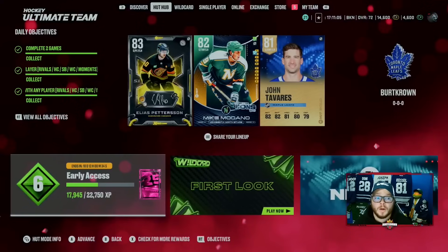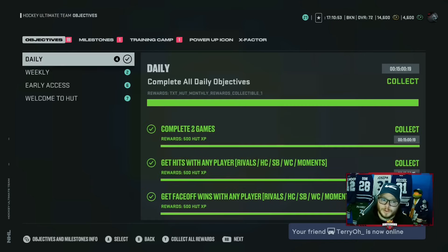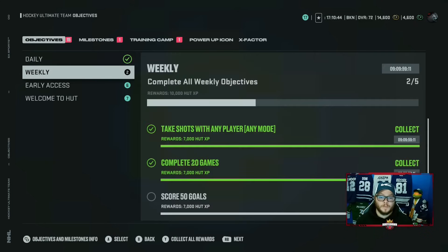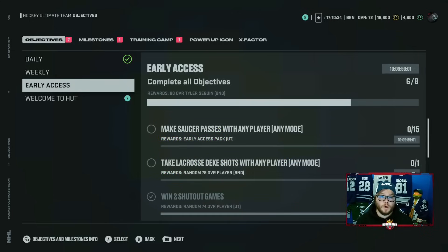We're going to take Nico Hischier. Now one big bonus I wanted to talk about with doing Wildcard — you're going to notice that little blue circle. It's showing you how many things I completed just doing Wildcard. Dailies: done. Weeklies: almost done. And I'm getting HUT XP here as well. Early access, almost done. Sauce passes, lacrosse deke shots — we'll figure it out.